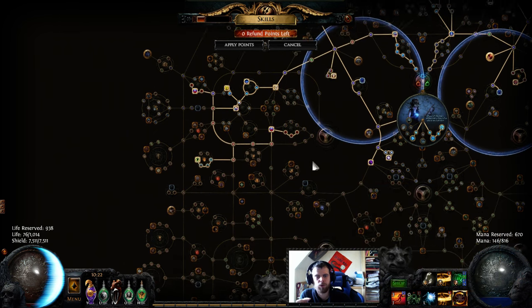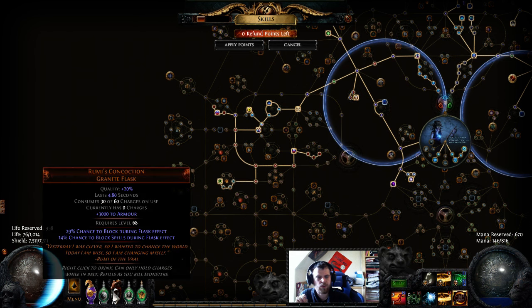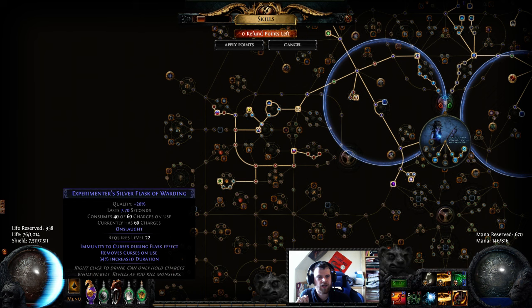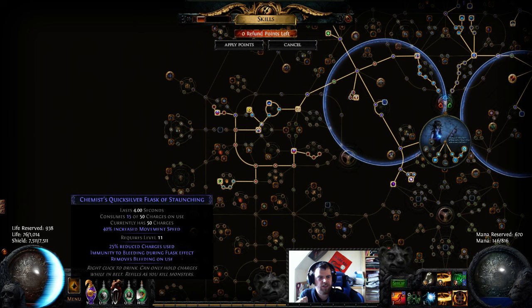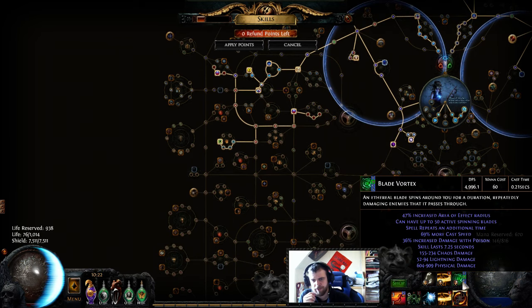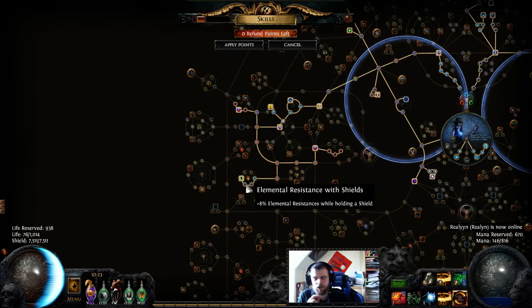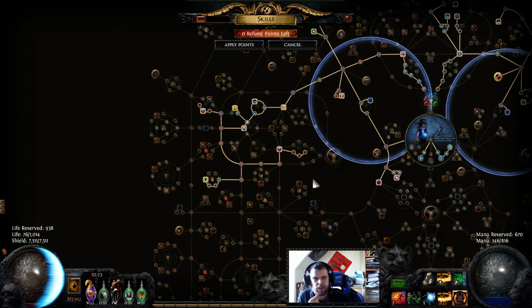Right now I'm using Vaal Haste, but at higher maps I would use Vaal Discipline. We have a really high ES pool, so most boss fights you just stand still, do your damage, and don't have to worry about anything. I'm using a Silver Flask and a Quicksilver since I can't whirling blades around, and the Silver Flask is really good for making sure you can get extra fast Blade Vortex stacks out. Because I don't have any resistance on the belt, I really needed to go this way on the tree — in an optimal world I'd much rather take the block nodes here and get some extra armor from the shield as well.